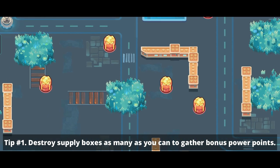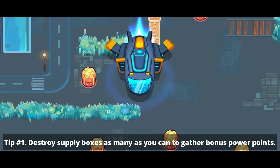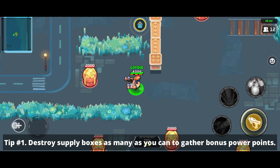Tip number 1: At the start of the game, destroy supply boxes as many as you can to gather bonus powerpoints. The battle begins.